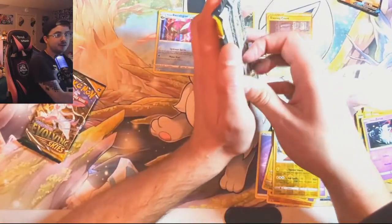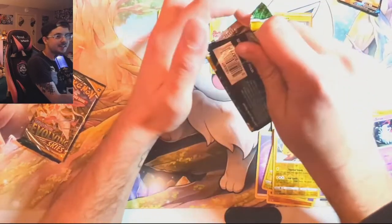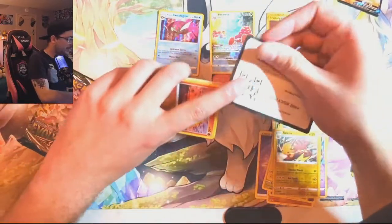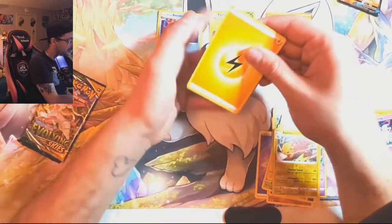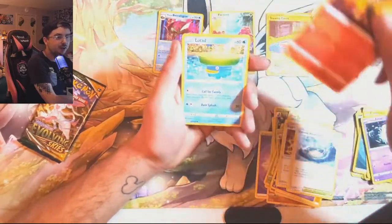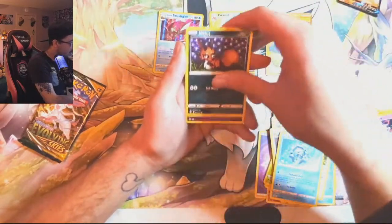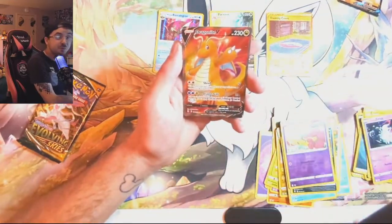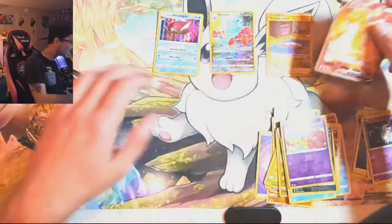But this is the star of the show here — the Evolving Skies booster packs. Rip it open, give the code card, and let's see what it is. We got Swoobat, Digging Gloves, Stormy Mountains — I do actually have that gold card — Teddiursa, Cryogonal, Nickit, Reverse Holo Flabébé. And... it ain't the Moonbreon, but I'll take it. That's a full art Dragonite V right there. I will take it.